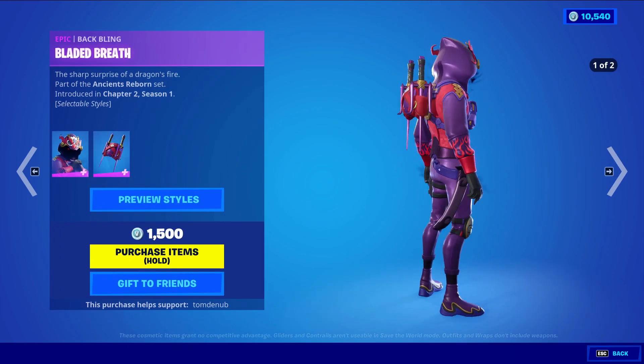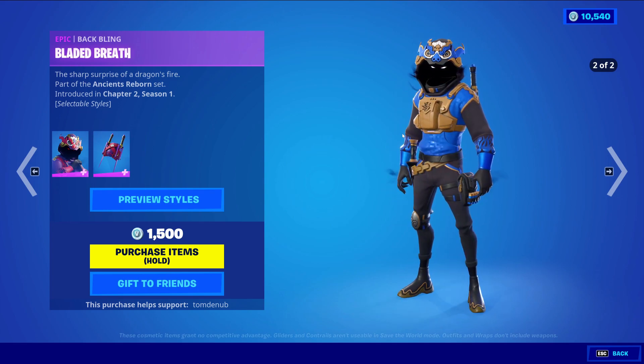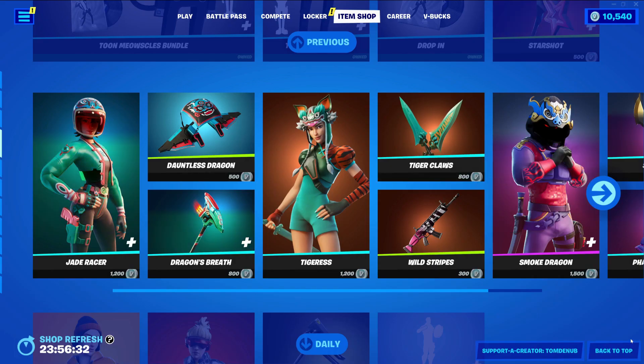Smoke Dragon with the back bling Bleed Breath — it's an epic skin, 1500 V-Bucks. Quite a nice secondary style there. We have Smolterers, a rare harvesting tool, 800 V-Bucks — love that secondary style. And Phantom Flame is a rare animated wrap, 500 V-Bucks.